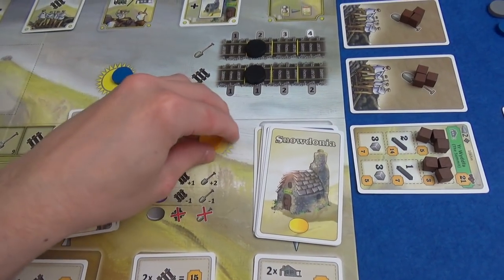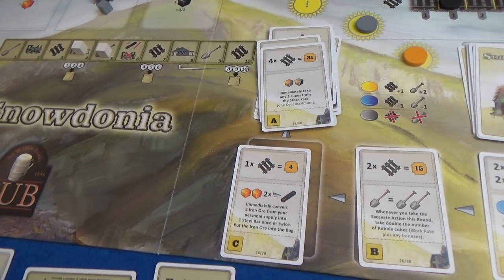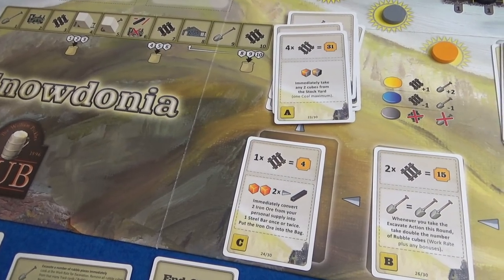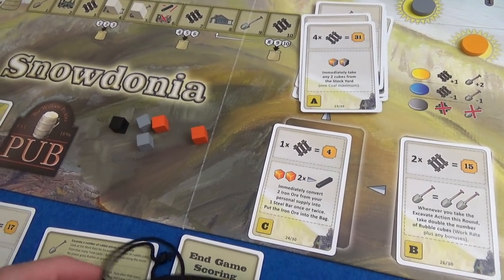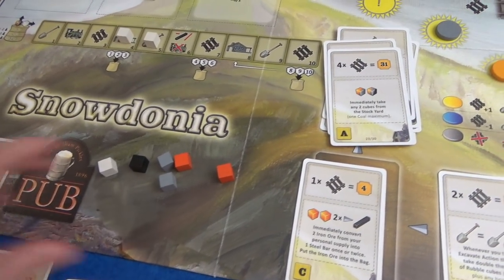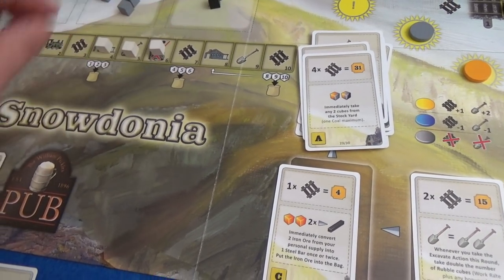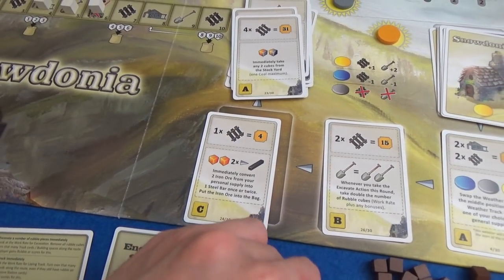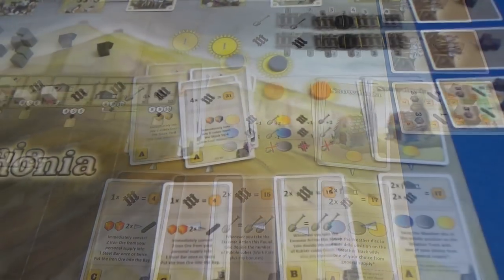It is going to be sunny in the not too distant future. We restock the stockyard — six cubes and an event cube. There's coal out again. Train maintenance time: luckily we each have a steel bar and neither of us wants to give up our train. New round. I'm going to pay coal. Marty is first player — he definitely wants to be able to lay track this turn and also wants the coal.